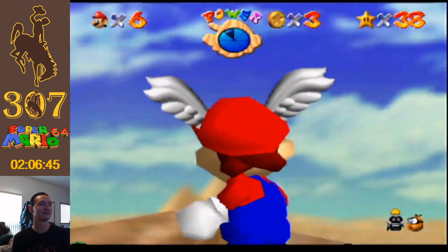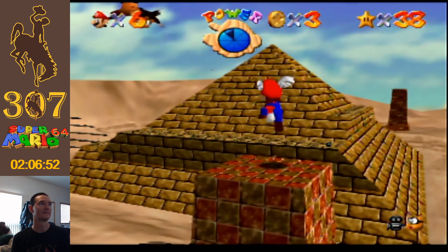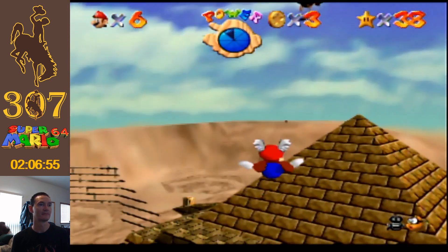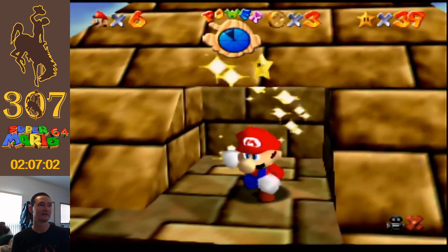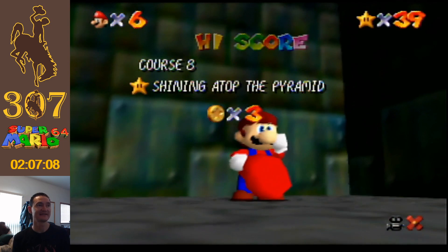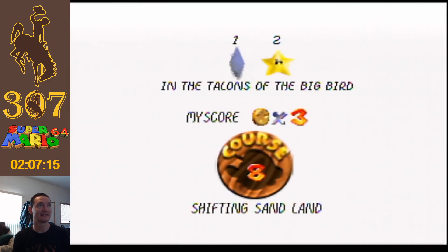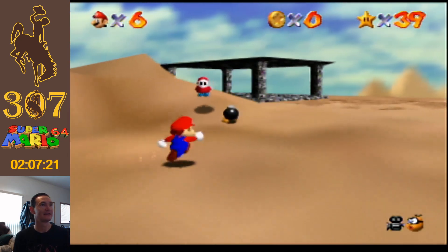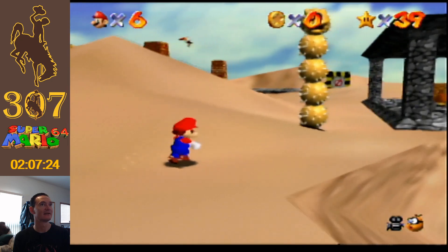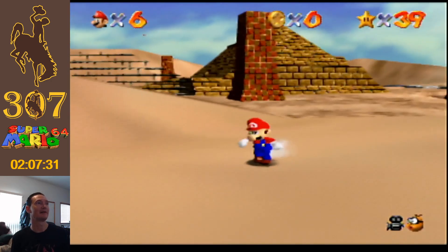So where did that star spawn? For some reason I thought it's always at the top of the pyramid. That's shining atop the pyramid. Look at how easy that was to just break instead of — the intended strat is to walk across all these little pathways, dodge that maze, then walk up spiraling on the pyramid to get that.